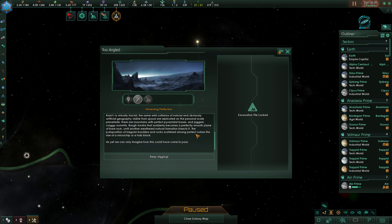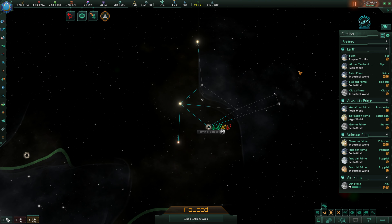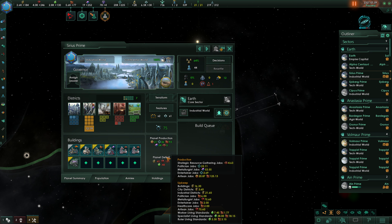We also have this archaeological site pending. Krant 1 is virtually fractal. The same wild collisions of natural and obviously artificial geography visible from space are replicated on the personal scale planetside. There are mountains with perfect pyramidal bases and jagged, craggy summits. Rough tundra that suddenly becomes a perfectly smooth plain of bare rock until another weathered natural formation bisects it. The juxtaposition of irregular boulders and rocks scattered among perfect cubes the size of a microchip or a hab block. As yet, we can only imagine how this could have come to pass. Well, we'll continue to look into that.